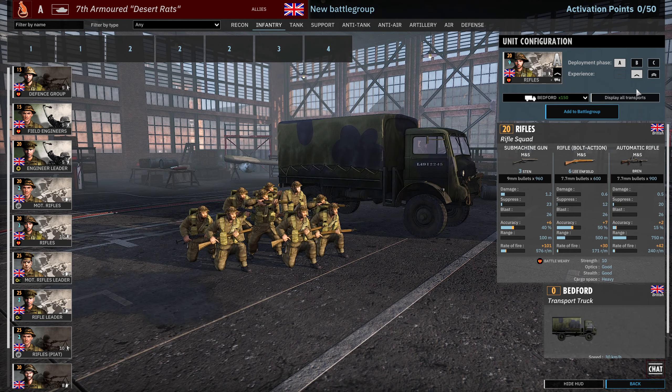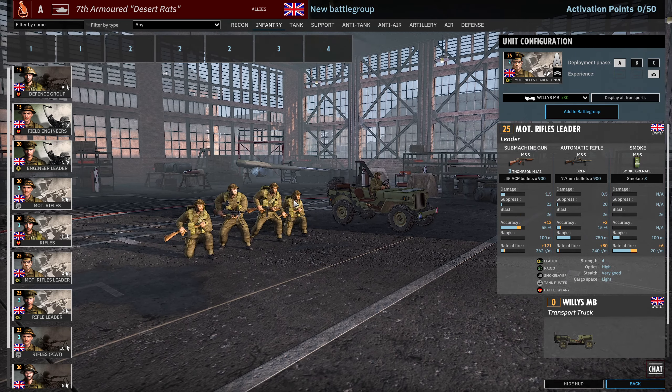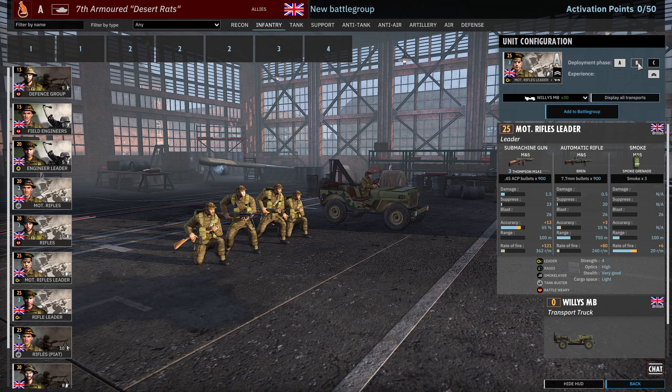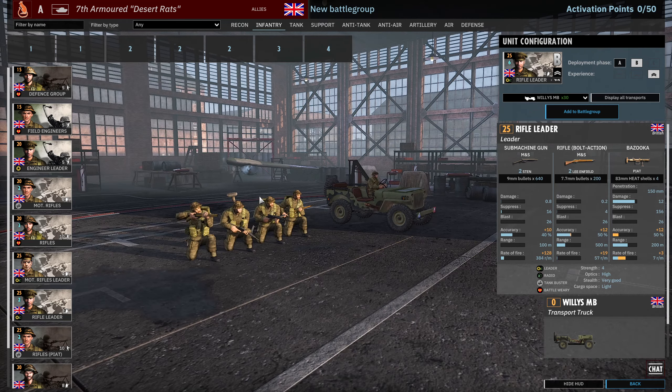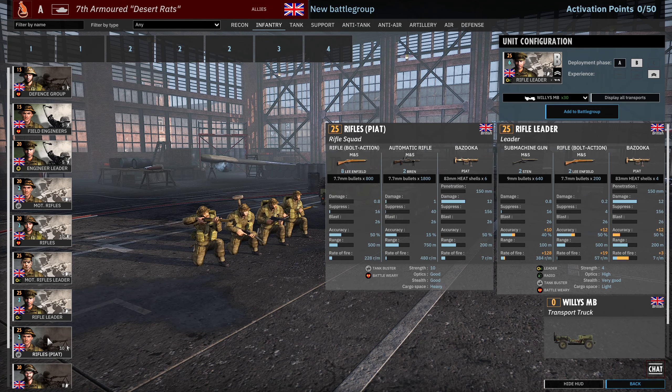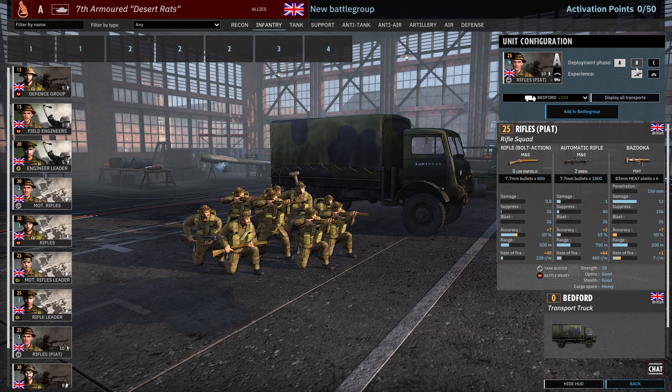Then there's the Rifles: 3 Stens, 6 Lee Enfields, Bren. I think this is one more Sten than is normal for a rifle. 9, 18, 27 availability. Then we have the Motorised Rifle Leader - pretty good leader: 3 Thompsons, Bren, Smoke Grenade. 2 Vet means the radius of these leaders are also going to be a bit better. This one has radio, whereas the Engineer Leader does not. 3, 6, 9 availability. There's also the Rifle Leader with PIAT, which also gets to 3 Vet. 3 and 6 availability at 2 Vet. And then we have the Rifles with PIAT: 9, 18, 27 availability - 8 Lee Enfields, 2 Brens, PIAT.